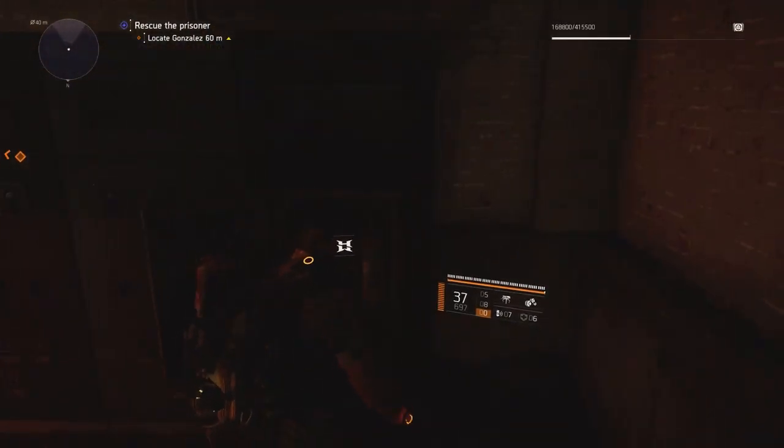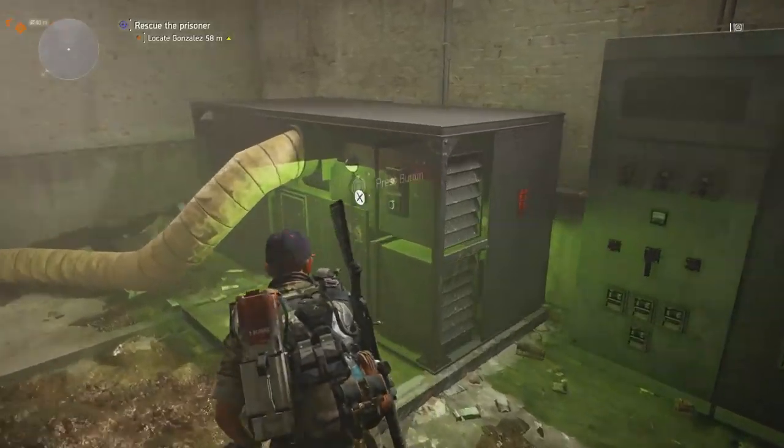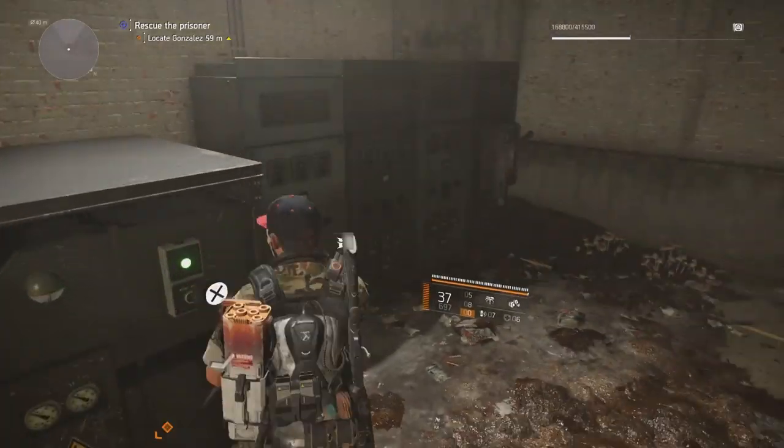Once you put that fuse in, turn on the generator and that will drain the area with the floodgates so we can go through there. Our backpack trophy is right at the end of that tunnel.